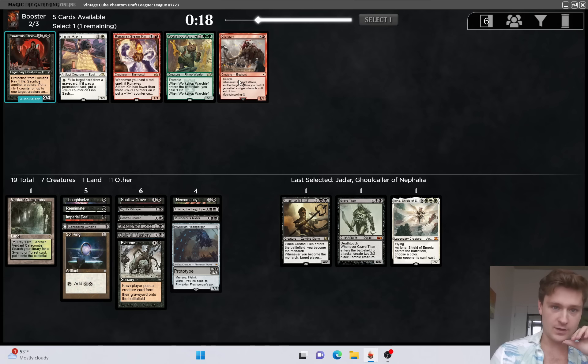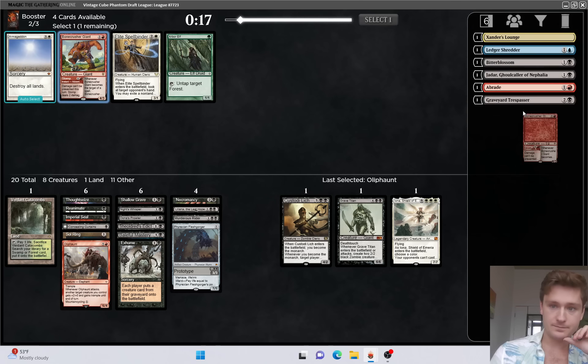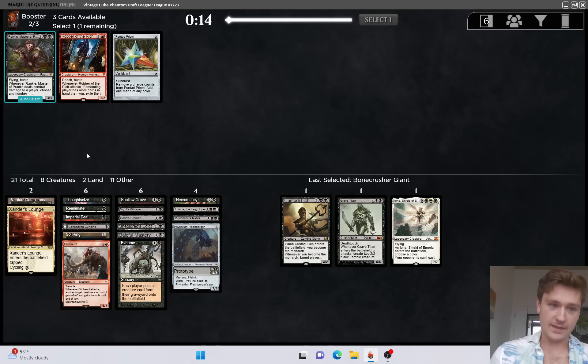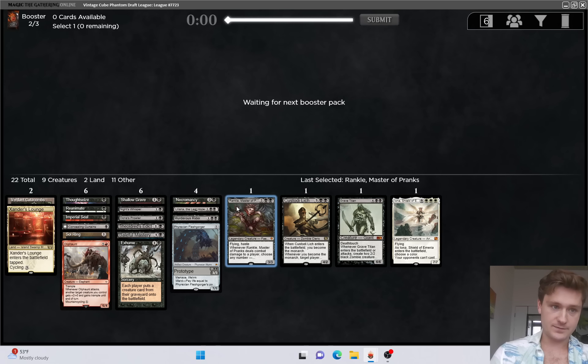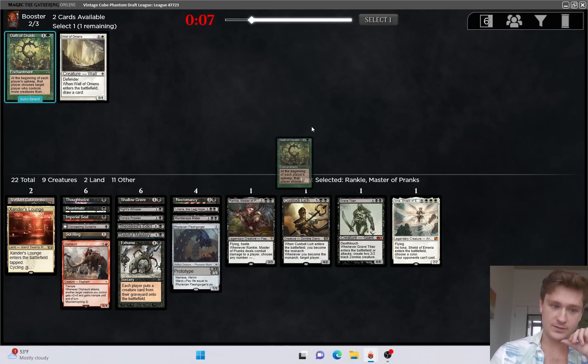Yawgmoth I guess is the pick, but actually I'm going to take Oliphant. It's kind of interesting because we can already get Xander's Lounge with it, and then it's something we can reanimate potentially. We could just play Oliphant, play Xander's Lounge. I don't want to do it if Xander's Lounge is the only mountain we have, but if we get one or two more mountains, that's an interesting plan. It also fits just for blue in case that helps us.